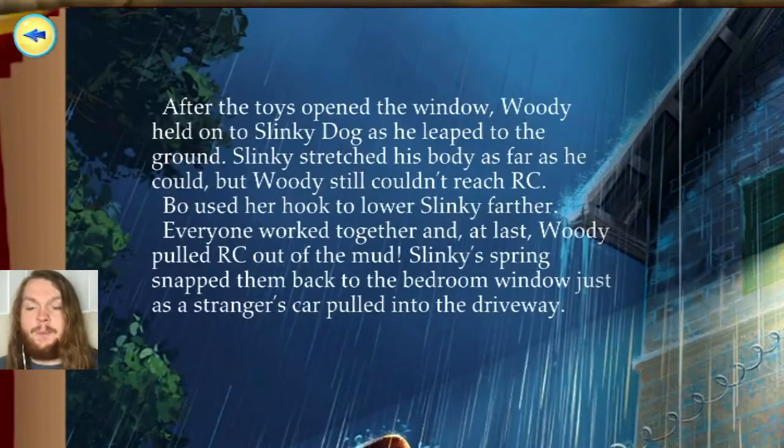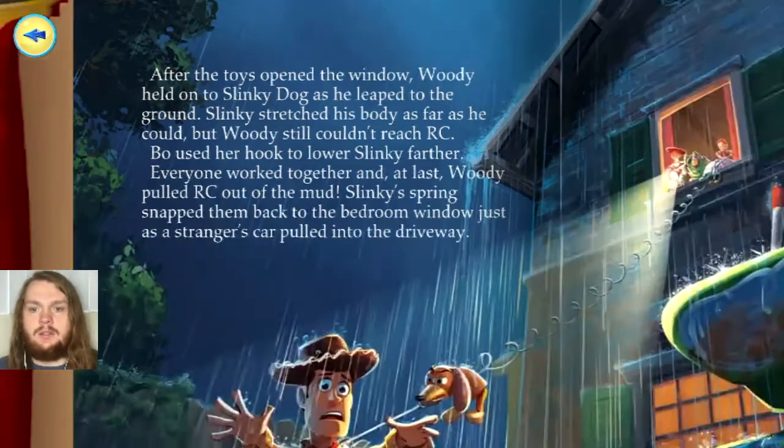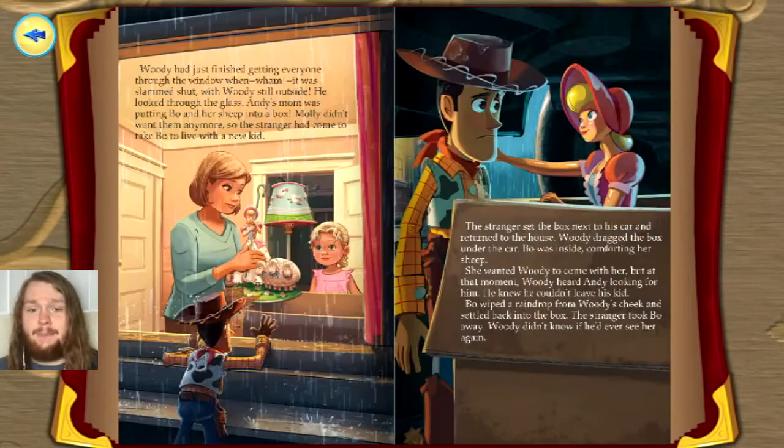After the toys opened the window, Woody held on to Slinky Dog as he leaped to the ground. Slinky stretched his body as far as he could, but Woody still couldn't reach RC. Bo used her hook to lower Slinky farther. Everyone worked together and at last, Woody pulled RC out of the mud. Yes! Slinky's spring snapped them back to the bedroom window just as a stranger's car pulled into the driveway. Oh wow — I love the art in this app. So amazing.